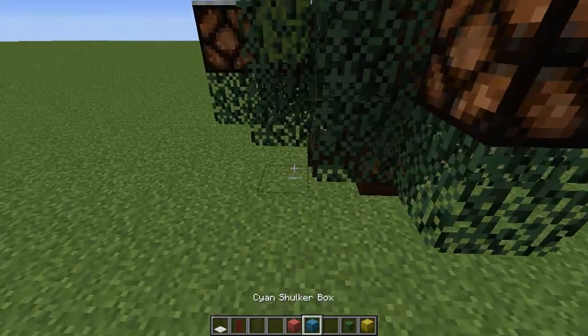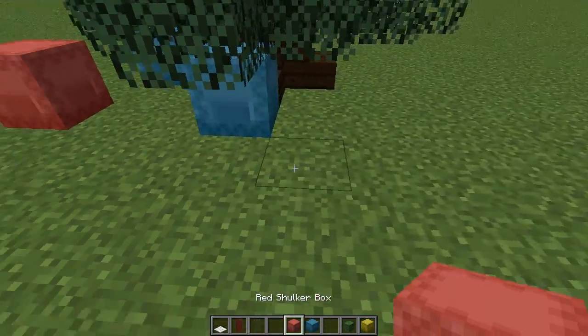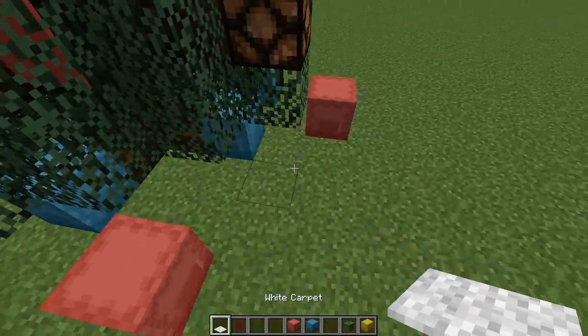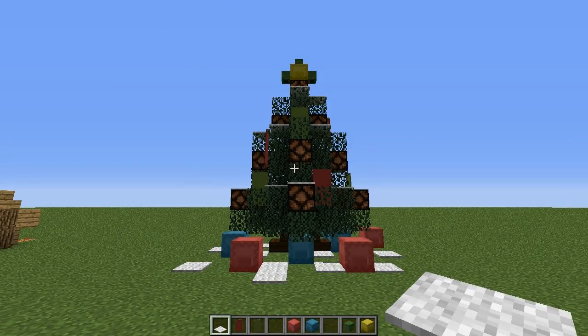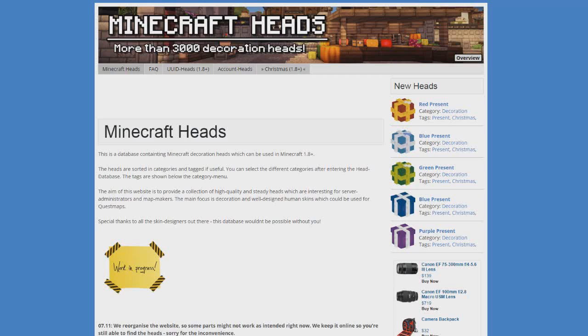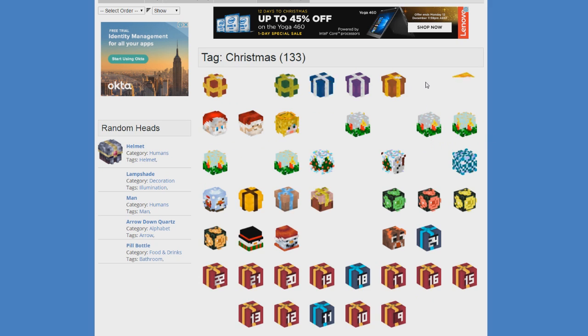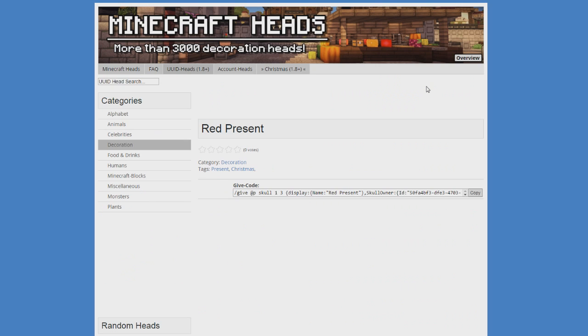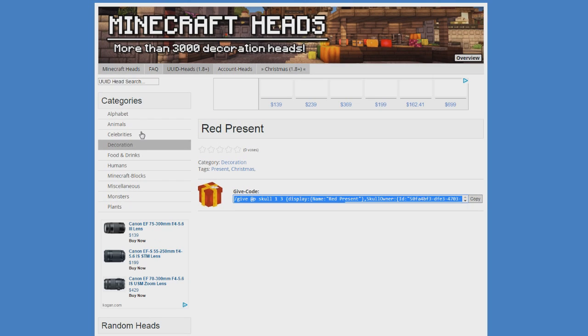You can put some snow at the bottom as well to give it a nicer look. And there we go — how cool does that look! Now I'm going to show you how to get Christmas player heads. I'll put a link in the description for the website. You're going to need access to a command block to get these — they are extra decorations. You can see presents here; find one you like, click copy to copy the code.